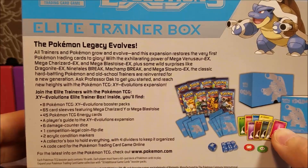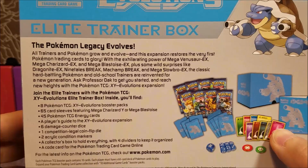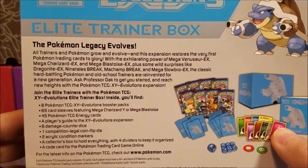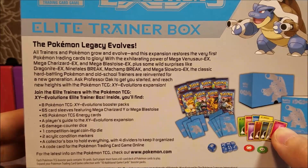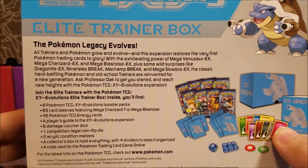The Pokemon Legacy Evolves — all trainers and Pokemon grow and evolve, and this expansion restores the very first Pokemon trading cards to glory, with the exhilarating power of Mega Venusaur EX, Mega Charizard EX, and Mega Blastoise EX, plus some wild surprises like Dragonite EX, Ninetales Break, Machamp Break, and Mega Slowbro EX. The classic hard-battling Pokemon and old-school trainers are reinvented for a new generation.